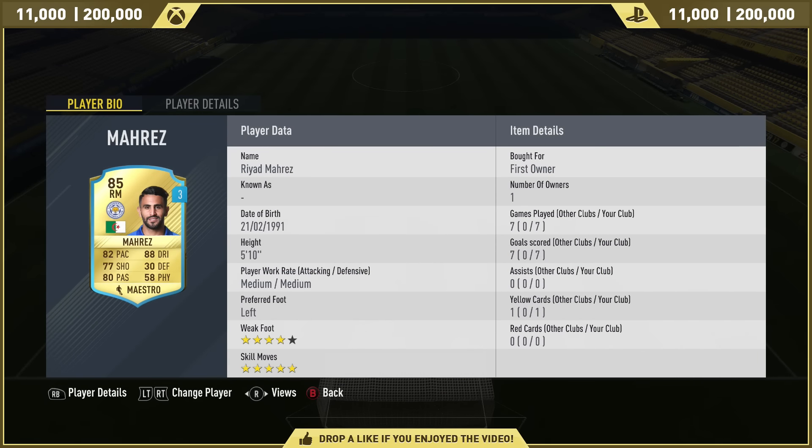Now guys, if you do want any cheap MSP, PSN, or even game codes, head on over to g2a.com and use that code M89. Every single link that you'll need is right there in the description below.